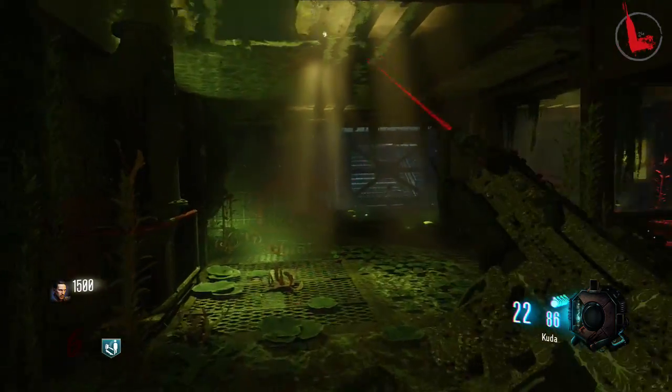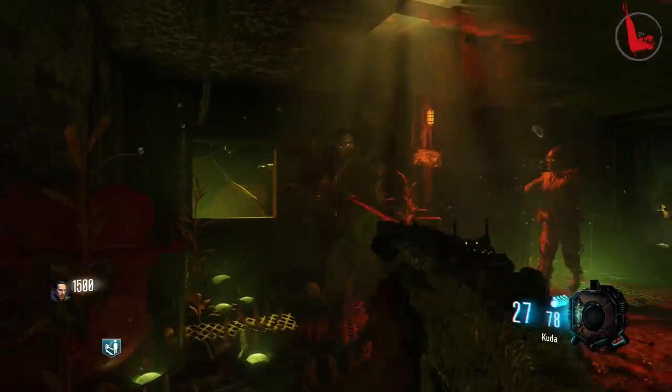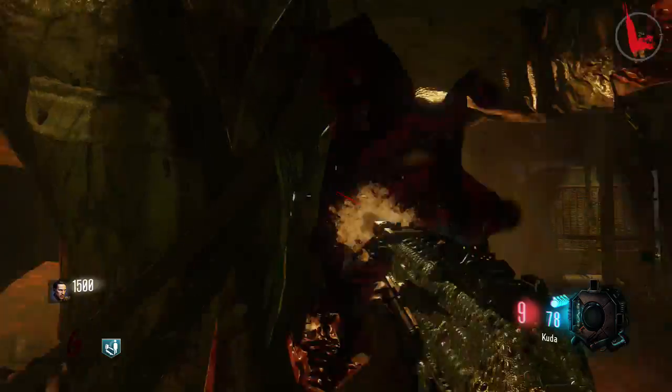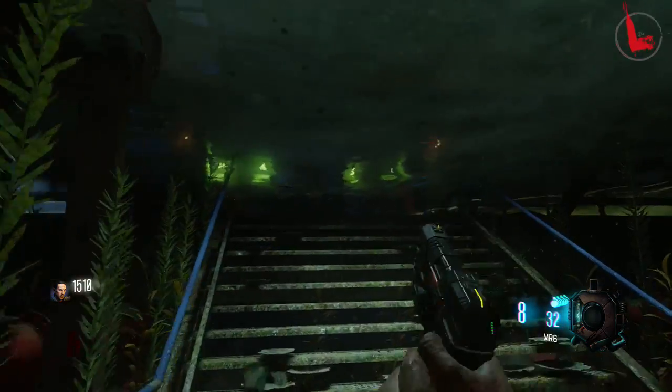Now we're trapped down here — the door has shut behind you. There are pockets of air, so make sure you're going up for air or you will die underwater. To unlock the door and get back out of here, all you have to do is kill all of the zombies that it spawns in. Be very careful because you can go down — I did. Come back out when you finish killing all the zombies and the door will open.